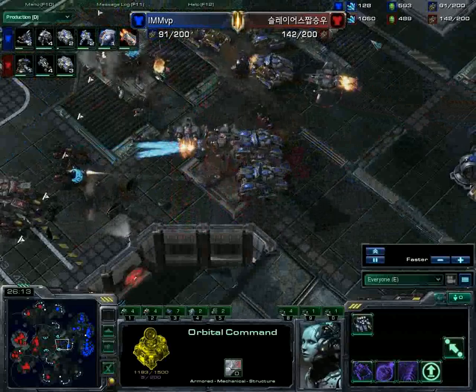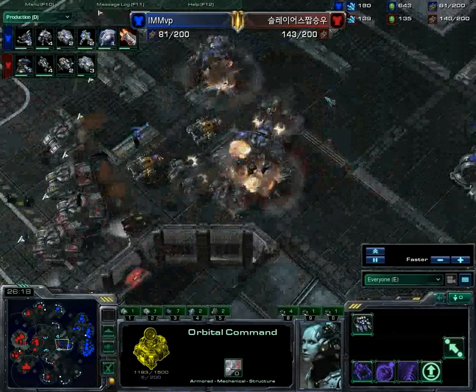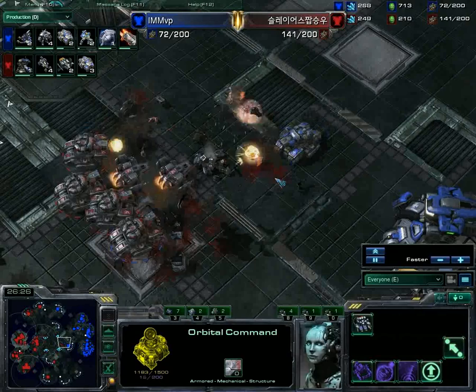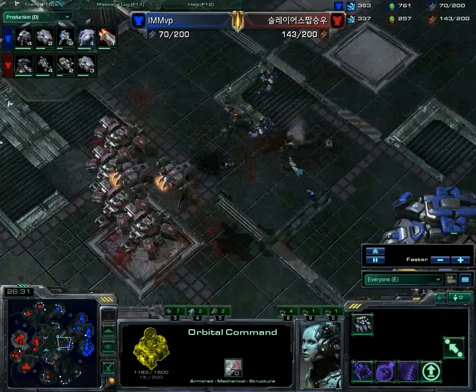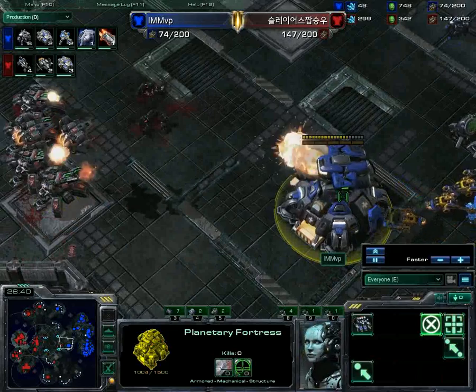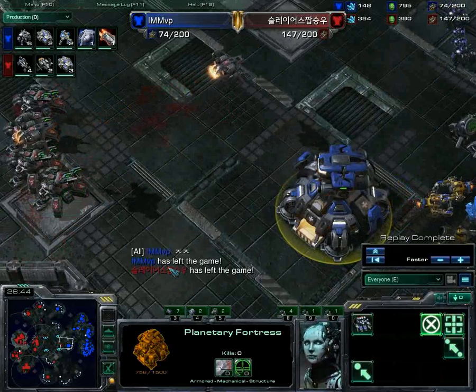MMA can just re-max this army so fast now — over a thousand minerals in the bank, just making so so much. Playing really safe, getting those orbital commands rather than trying to just push through for a victory, and just starving MVP out. These marauders need to get closer but they don't do it in time. Unfortunately this planetary fortress does not have the same range as the tanks, and MVP GGs.